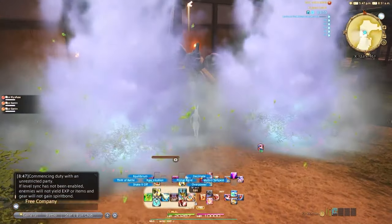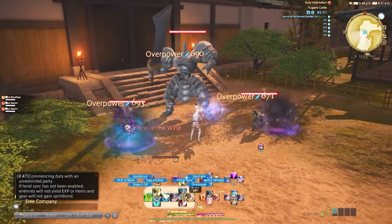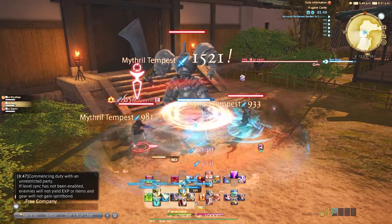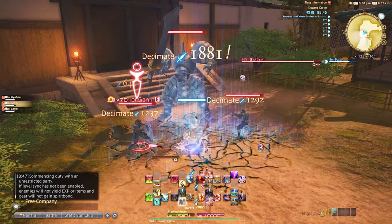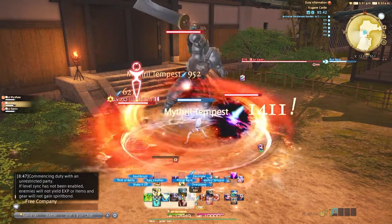Warrior's level 70 AoE rotation — arguably the ultimate rotation in the game — is: Overpower, Mithril Tempest, Inner Release, Decimate spam. Warrior's AoE rotation doesn't get more riveting than that.